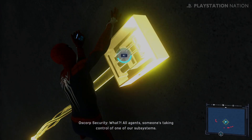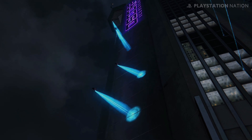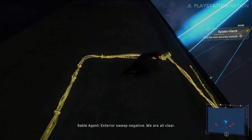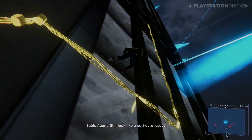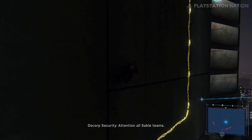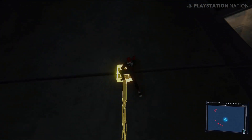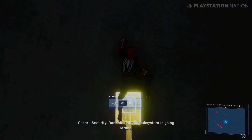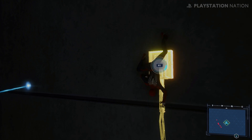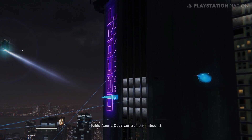All agents, someone's taking control of one of our subsystems. Initiating Delta Protocol. Man, everybody's got drones these days. Sable Teams, I need a status report. Exterior sweep negative, we are all clear. Still look like a software issue? We don't know, we're evaluating — please maintain current alert level. Attention all Sable Teams: there's a small possibility we have a trespasser on site. We're analyzing data now, stay vigilant. Dammit, another subsystem is going offline.